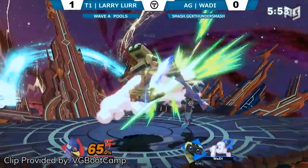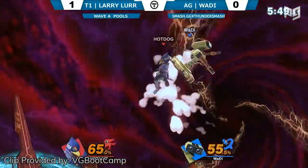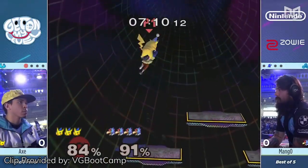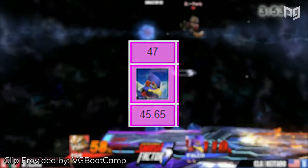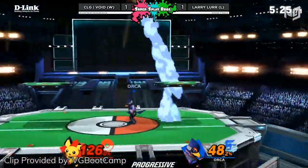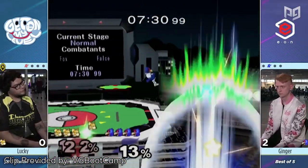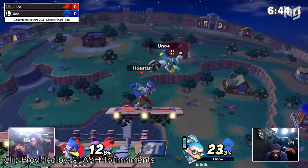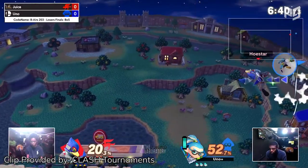Falco is Smash's walking highlight reel. His down-air combos are iconic, and his mains have been making crowds go wild since he was introduced in Melee. Falco didn't shine the same way in Brawl and Smash 4, literally and figuratively, but the hype is back in Ultimate. Make no mistake, there's nothing quite like Melee Falco, not even Ultimate Falco. While Falco is the lowest ranked space animal in Ultimate, there are still lots of reasons to play him.